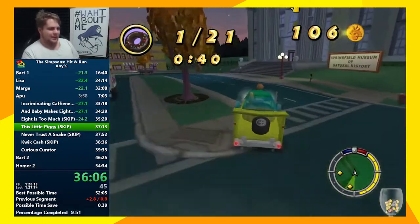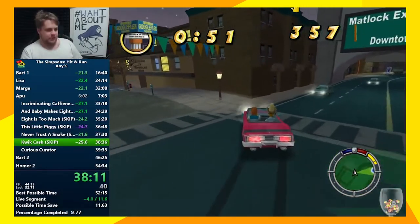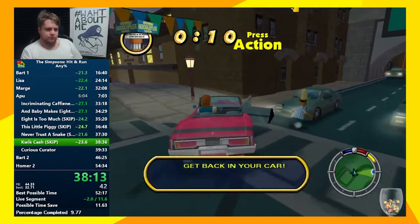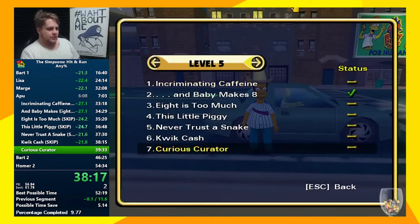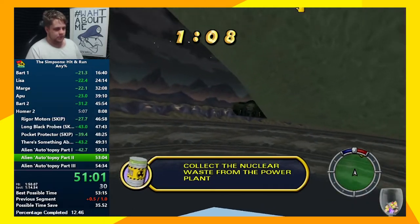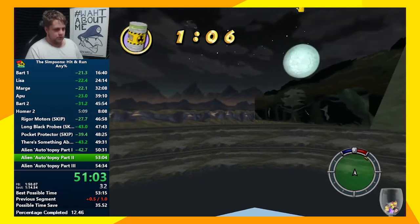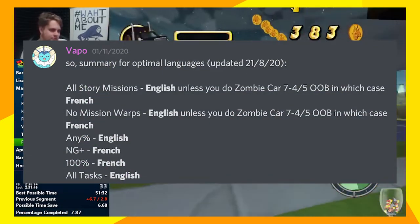As of earlier this year though, runners are allowed to use a mod that changes the dialogue in the English version to Spanish, effectively eliminating the possibility of this crash. Ever since this mod was allowed, a few native Spanish speakers have started running the game. Spanish is actually technically the optimal language for every category aside from New Game Plus, but the fastest stable version is either English or French depending on what category you're doing. German would be faster than English for all tasks, but that one's not stable either.